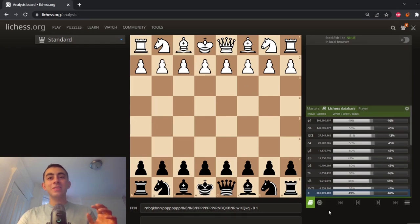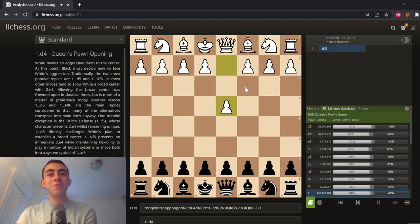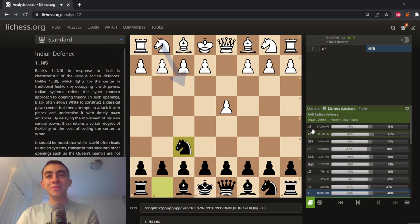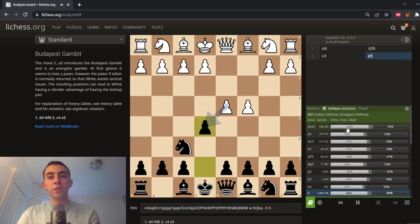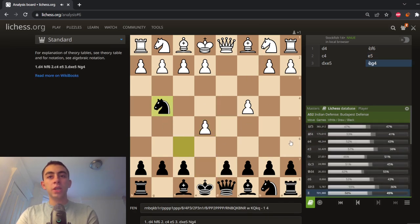Gambit lovers, do I have for you the gambit of all gambits. So it is against d4. We are looking for good gambits to play against d4, and it is the Budapest Gambit. The Budapest Gambit is offering this pawn in the center right away. And after they take it, we try and get it back.